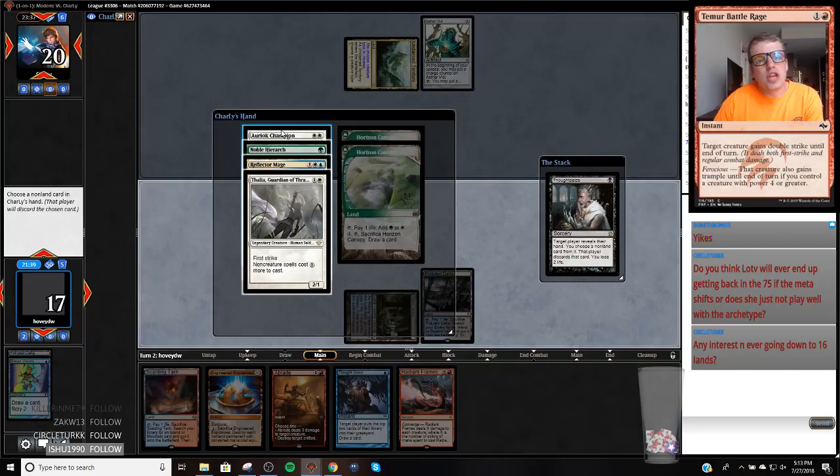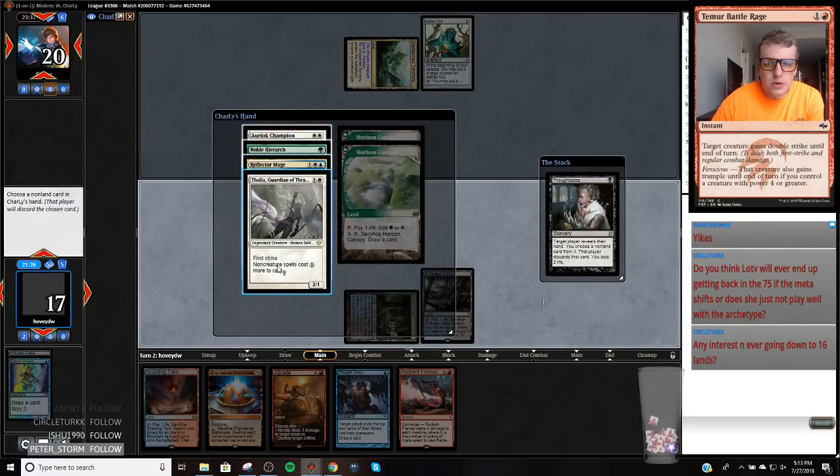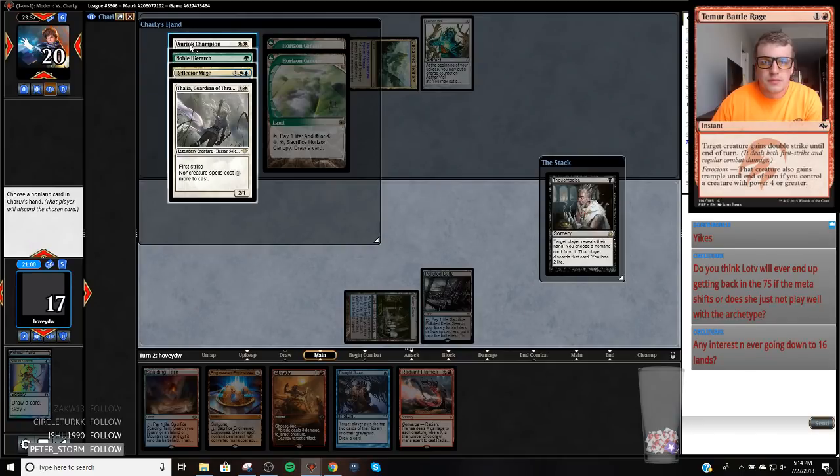So what are they going to do? They go Hierarch — Champion's pretty annoying. I could just take this Reflector Mage and try to set up an EE on two to get both of these off the battlefield. The problem is they're not going to play both of them next turn. I kind of just want to take the Thalia so I can play Magic normally and not be disrupted, but the Reflector Mage is also kind of a beating.